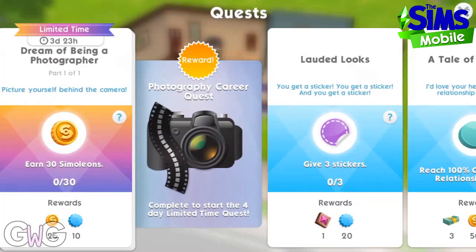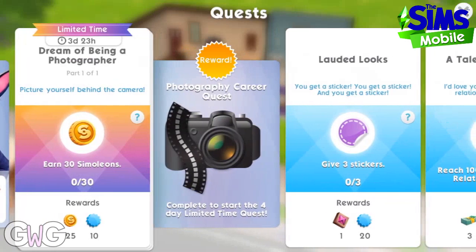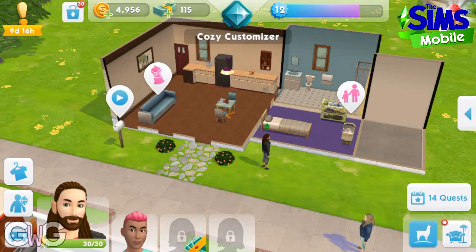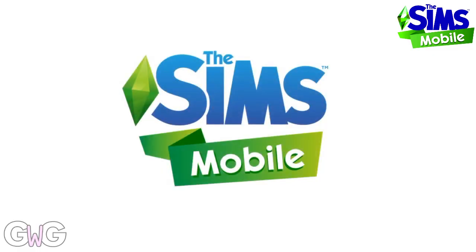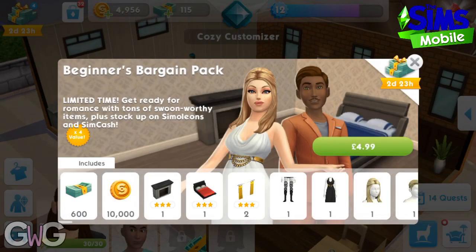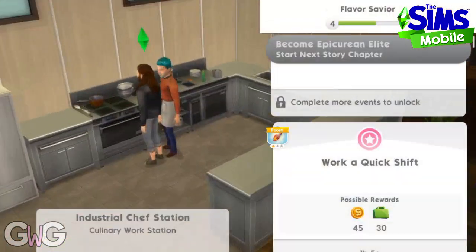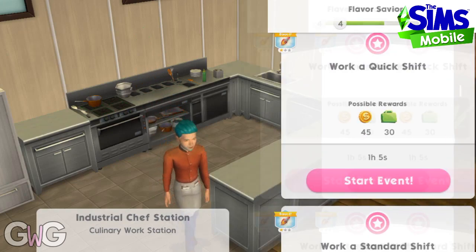In today's video we're going to be completing the photography career quest in The Sims Mobile. This quest will begin from level 8, and if you complete it in the time limit you unlock the photography career. If you're level 9 or over you will get slightly different goals than if you're at level 8 because LlamaZoom unlocks at level 9. Any LlamaZoom goals that appear for me in this video I will tell you what the alternative one is if you're at level 8.